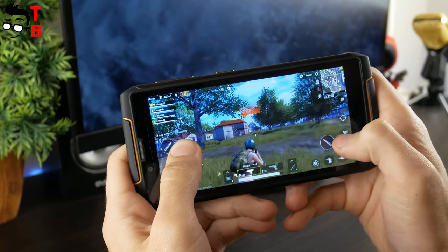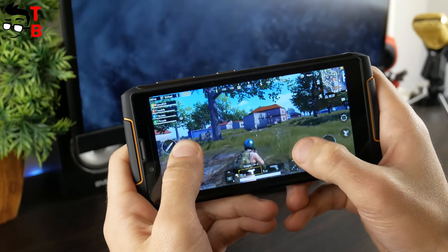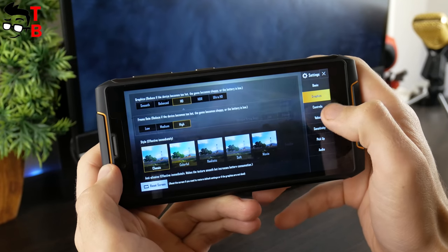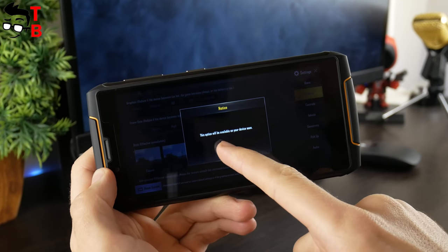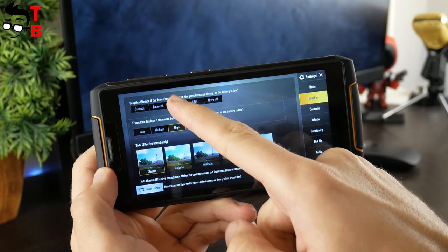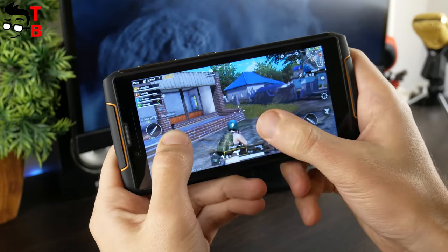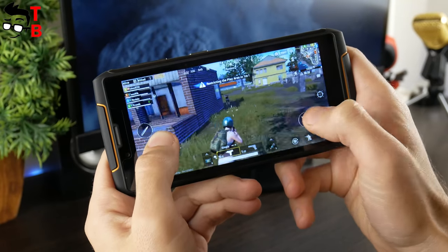The first game is PUBG Mobile, and today it is the most popular game on Android. Before we start playing, let's check the maximum graphics — it is HD. You can play PUBG Mobile on the Cubot King Kong 3, but it is not as smooth as we would like. Sometimes there are skipped frames and lags.